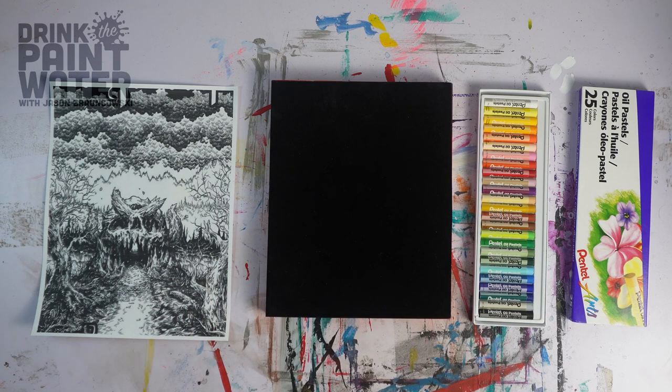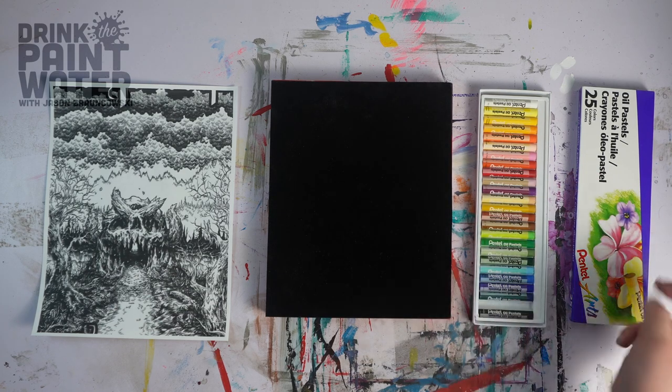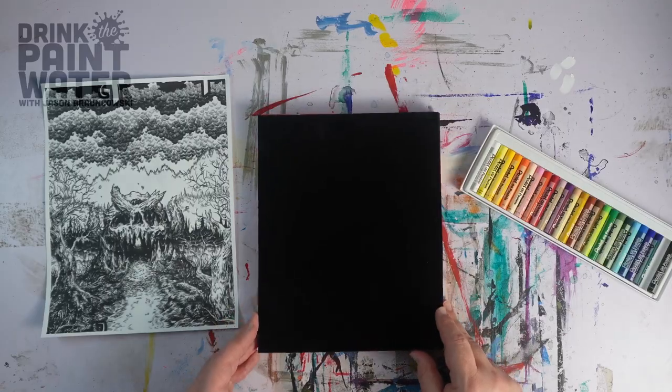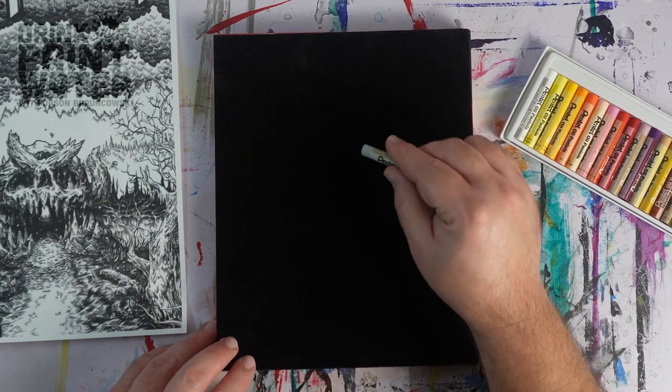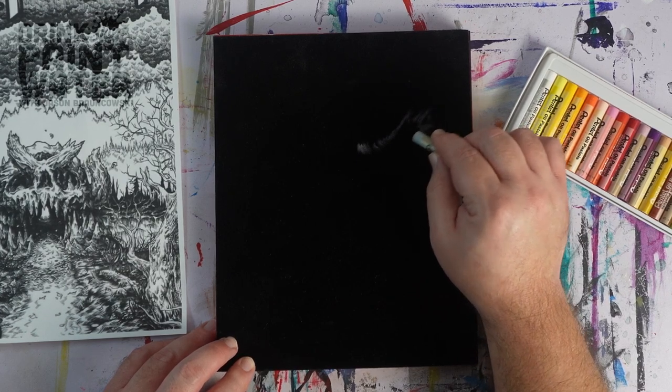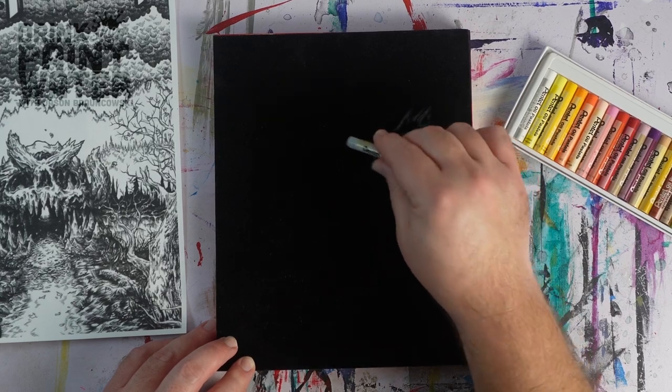Without further ado, I'm going to draw my rendition of this creepy looking cavern entrance — I assume that's what it is. I haven't read the module, but you should go pick it up at breakerpress.storenvy.com. You can buy this module for yourself and support an independent game designer. So to start this shenanigans off, I'm going to take a nice light gray color and just kind of quickly dab in the biggest shapes that I see here, which would be these broken sort of horns above the main entrance.